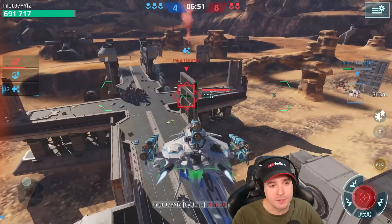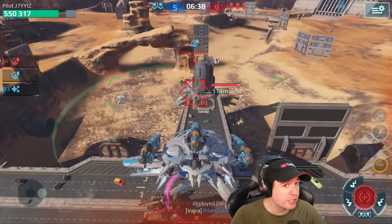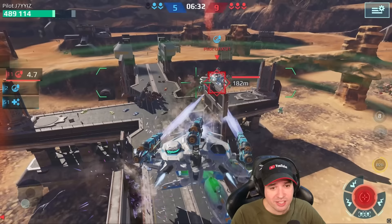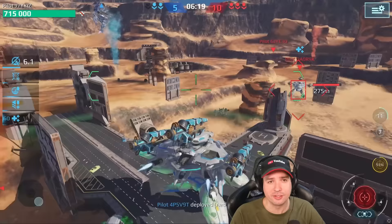You can't tell me Cyclones and Cataclysms are only starting weapons and not supposed to be good — that's not true because these weapons are purple. Purple weapons shouldn't be far behind the golden legendary ones. But it's like they are five times better than these. You equip Vajra on your robot — that one Vajra is like equipping five Cyclones. I'm not even joking. Unbelievable. How can you screw up balancing this much?